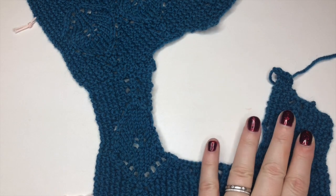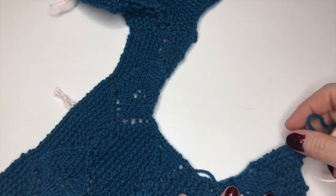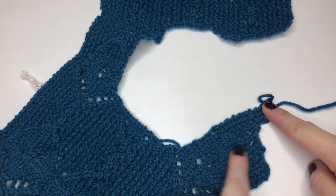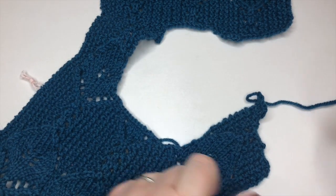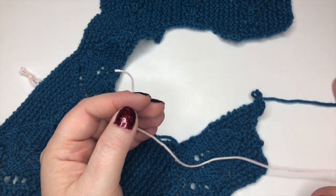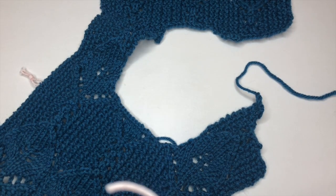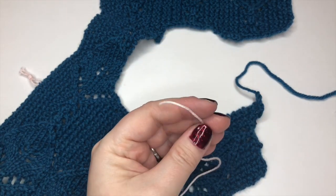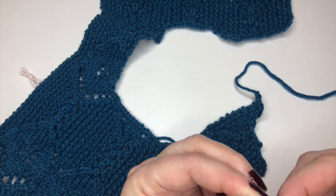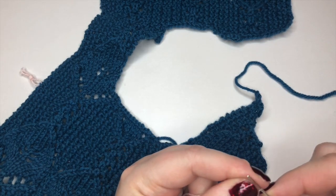With the right side facing — so as we're looking at it now — we're going to start picking up stitches at this corner and work around. My top tip is to use a bit of cotton yarn to mark the places where I need to have completed a certain number of stitches. Let me show you what I mean as I go along.